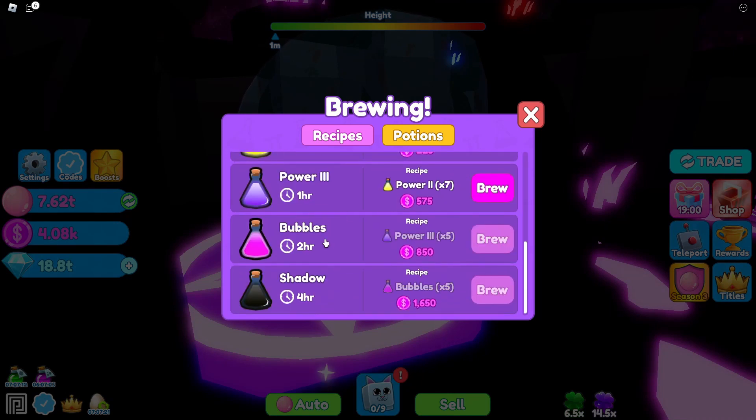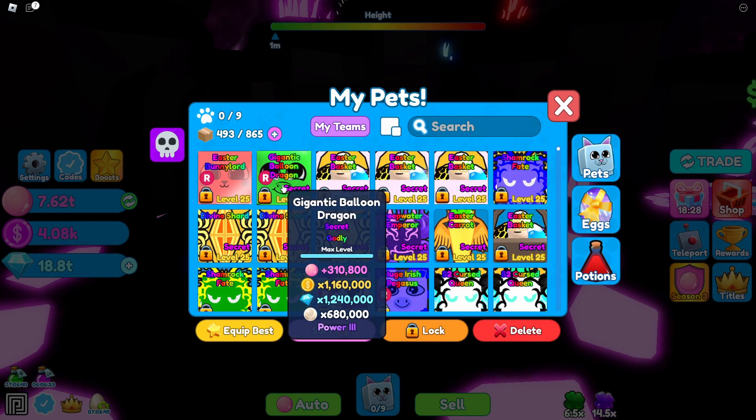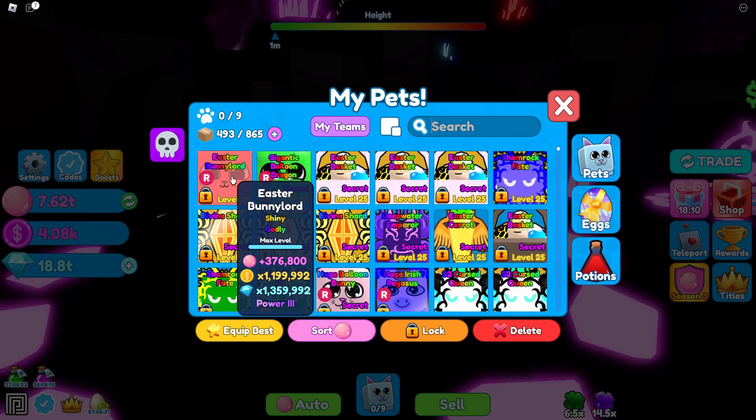Here we have the brand new brewing system — we have Shadow Poses. From what I've heard, it brings the max level from 25 to 50 on a pet. If you remove the shadow potion it removes Power 3, and vice versa — it has the same benefits. Power 3 is easier to get than shadow, so shadow doesn't really have a big benefit. Then we have the bubble potion, which basically triples the amount of bubbles a pet has. For example, my Gigantic Balloon Dragon with Power 3 does two times everything — so if I remove Power 3, that's 155,000 bubbles, but with a bubble potion I'd be blowing 450,000 bubbles.